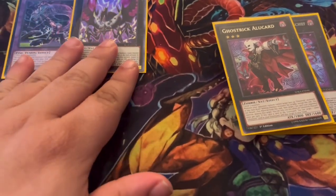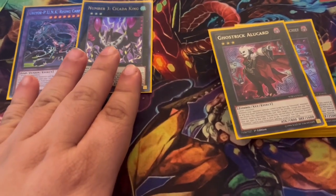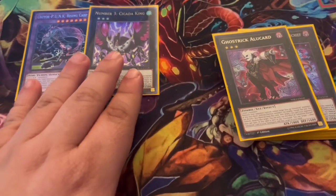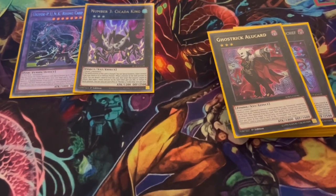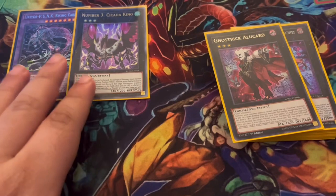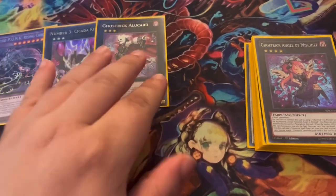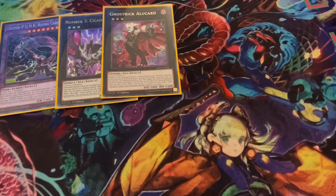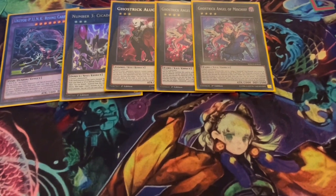Cicada King versus Gossip Shadow: Cicada King only works on monsters on field, Gossip Shadow works from anywhere, but Gossip Shadow requires detaching two materials while Cicada King only needs one. Gossip Shadow also makes both players draw one, which can give your opponent another interruption. We play one Alucard — when he leaves the graveyard, you add a Ghost Trick spell or trap back to hand. We play two Mischief for the combo: on summon, detach material from Alucard, add a Ghost Trick spell or trap to hand, specifically Ghost Trick Shot, and go from there.